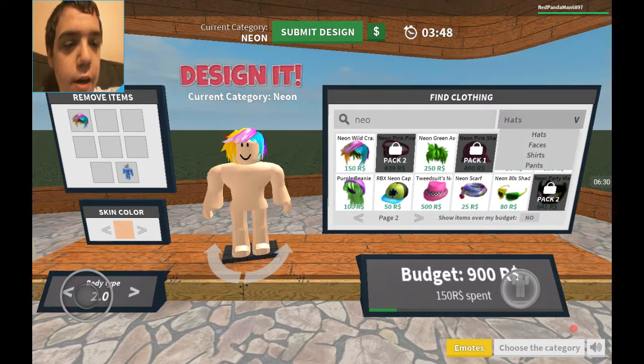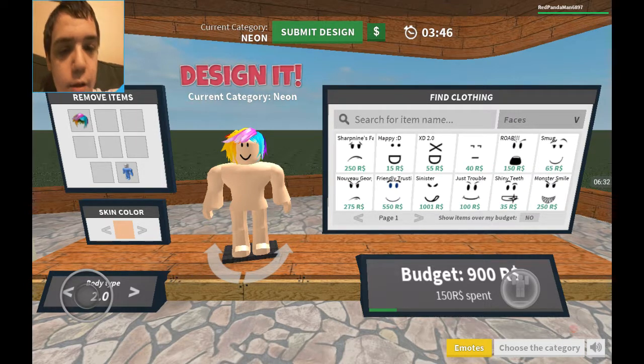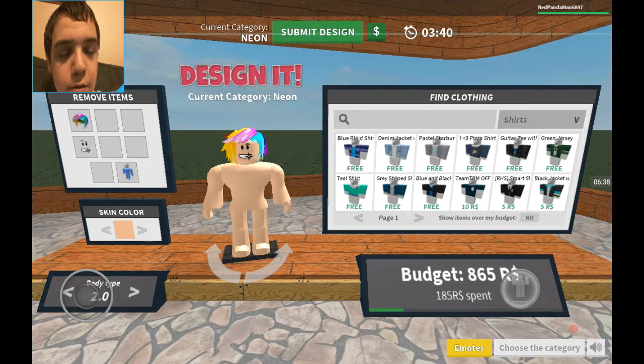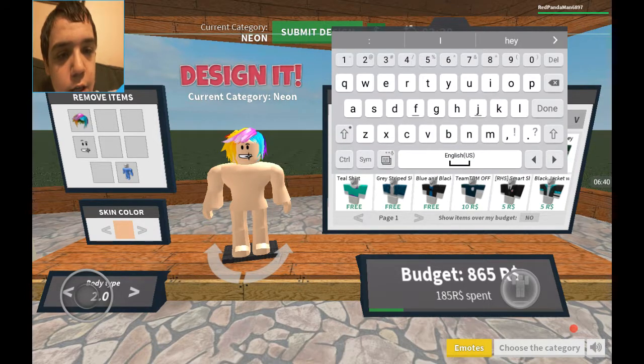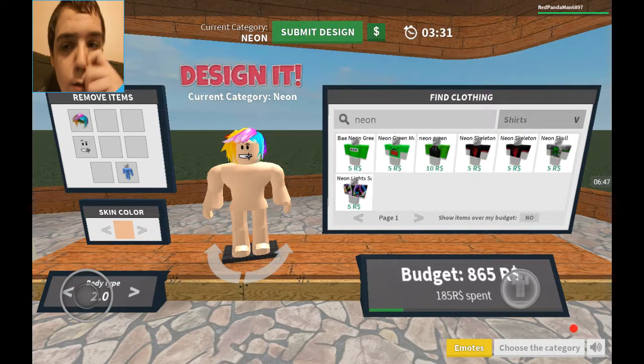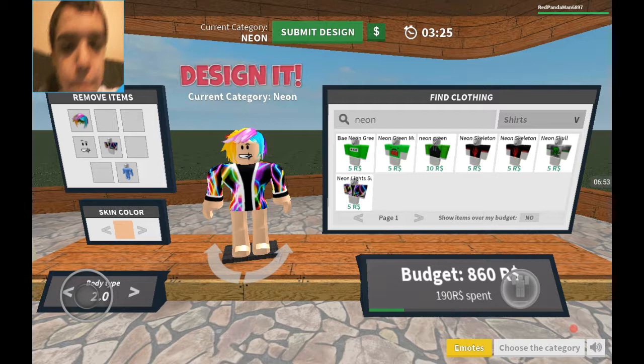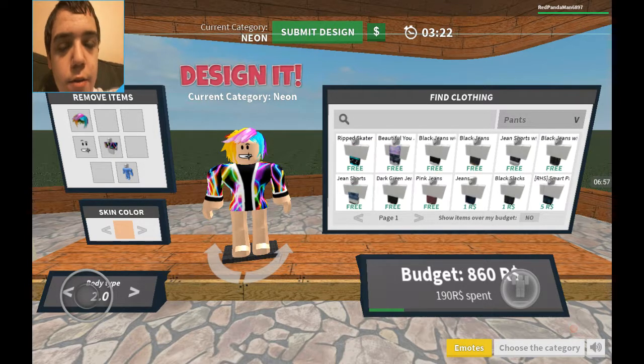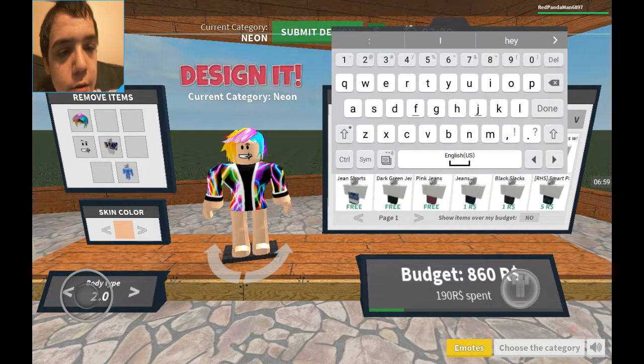Now let's look for a face. Yeah baby! All right, shirts — let's type in neon. Oh whoops — neon. Yeah, that's cool. All right, now let's do some pants and type in neon.